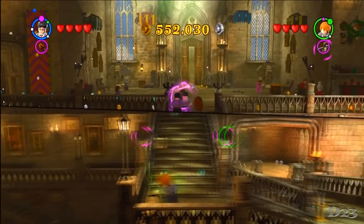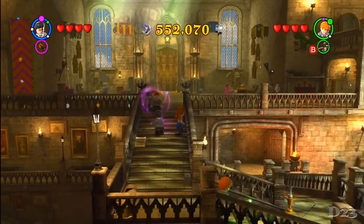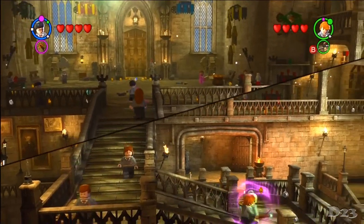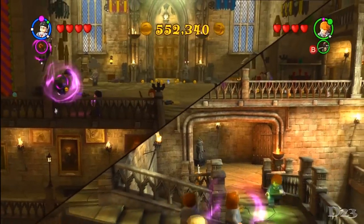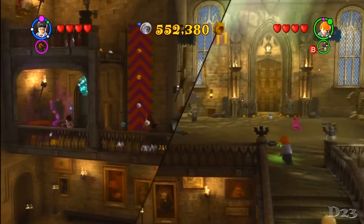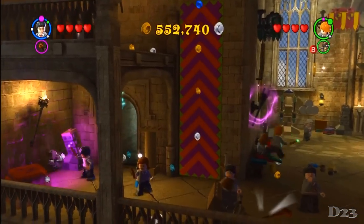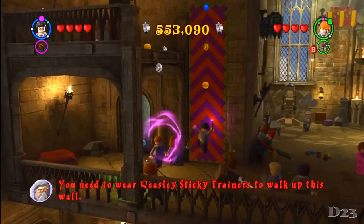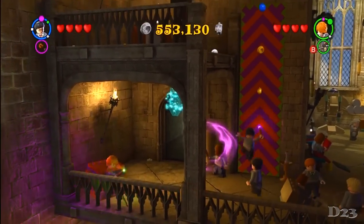You can shoot the bats - they don't give you much. There are different things - you're going to have to come back in free play in order to actually collect everything. Like this wall, you have to have Fred and George's Weasley Sticky Trainers to be able to walk up that wall.